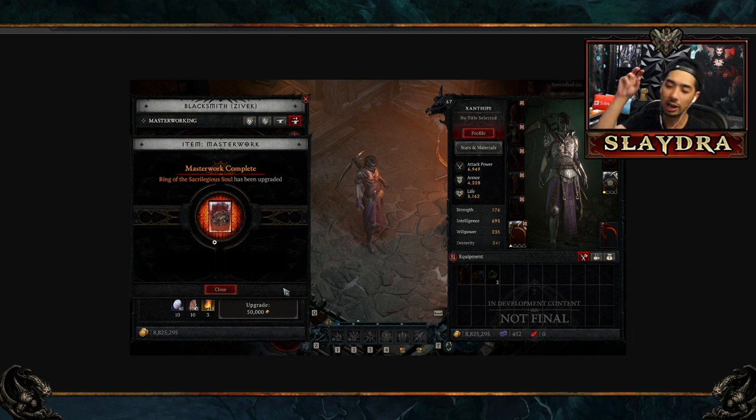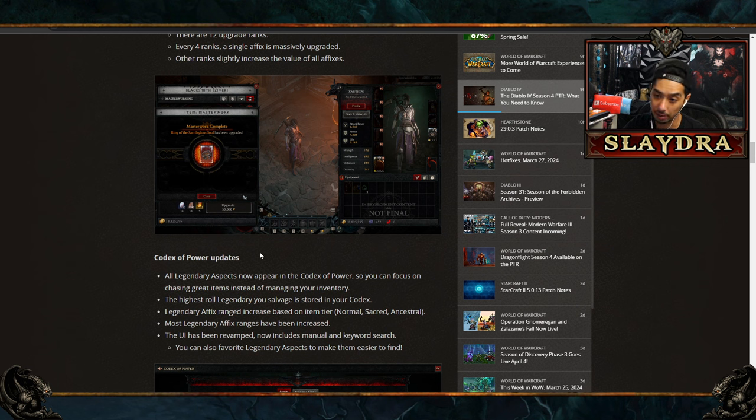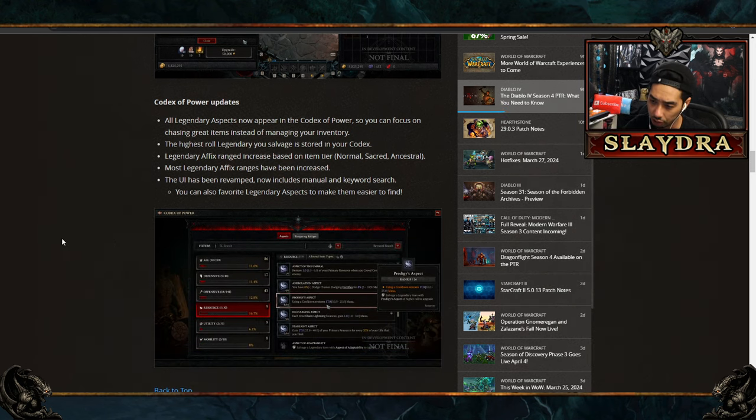There's also masterworking, where instead of capping at five out of five on an item, you can go even higher. One random roll on the item will go up every four ranks and can go up to rank 12, with that stat reaching astronomically high ranges. So we're objectively going to be stronger in every single class you play, because every four ranks one stat gets a massive boost.